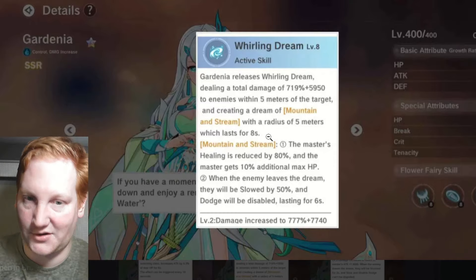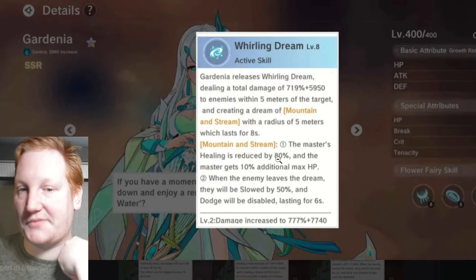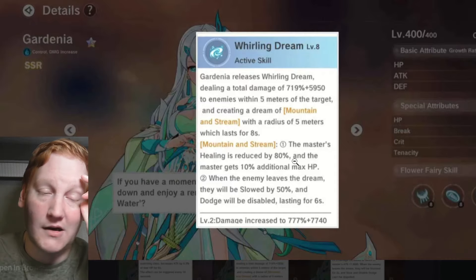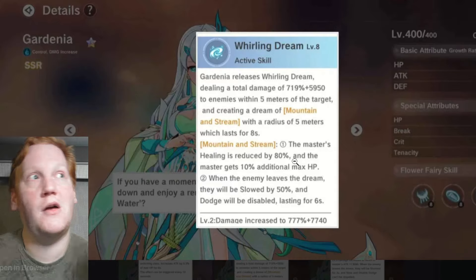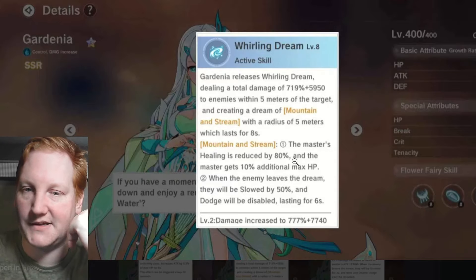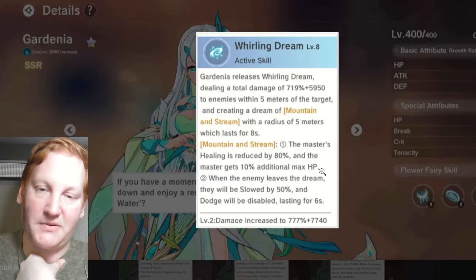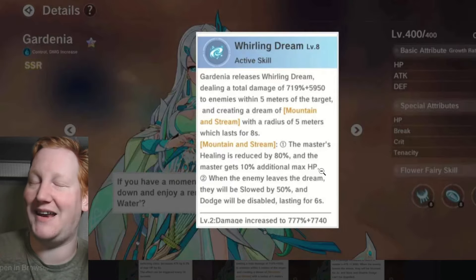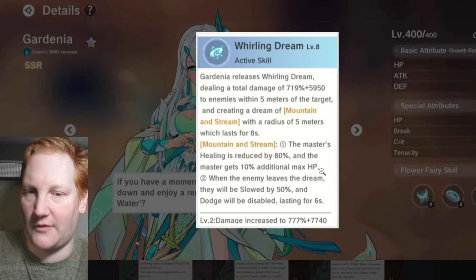Gardenia's active: deals damage to everyone within five meters and creates a Dream of Mountain and Stream lasting eight seconds. Within Mountain and Stream, the caster's healing received is reduced by 80% — seen as a counter to Dahlia, since Dahlia turns your healing into damage, so less healing means less damage to you.